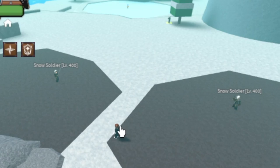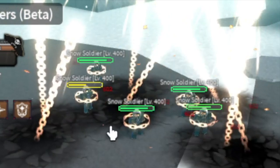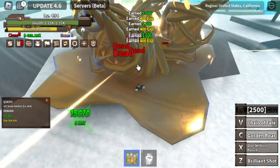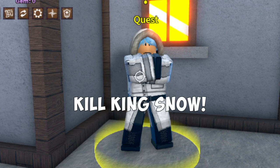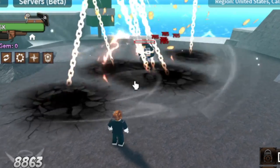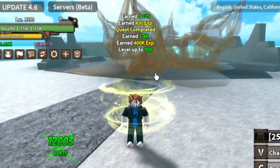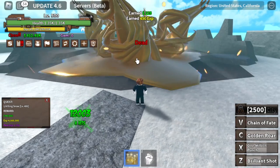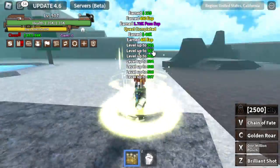The Chain of Fate is one of the best skills. Aside from the chain, the standard damage is good — combine it with other skills and the damage is strong with a stun effect. Next mob: King Snow. We can now use four skills — three skills to defeat him. Bonus daily quest: defeat four King Snows and you will get 4 million experience, compared to the usual quest which gives 400,000. That's a lot of levels.